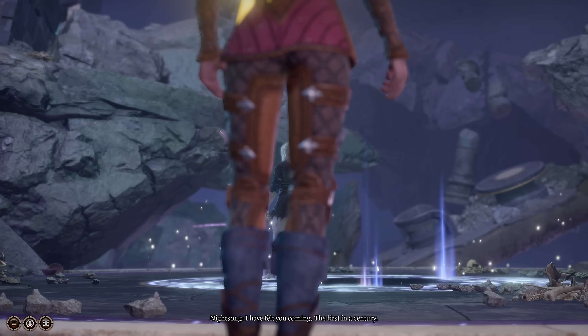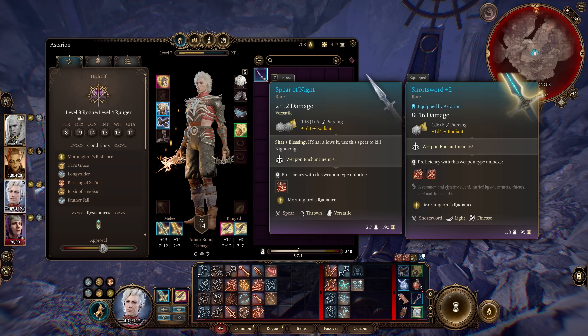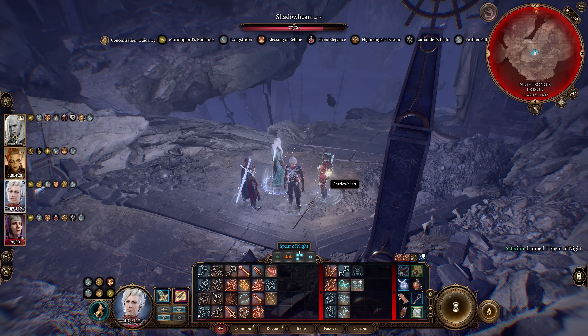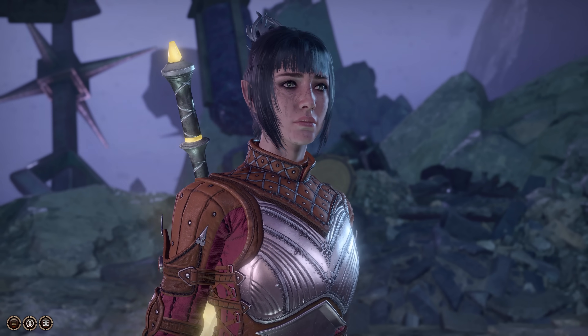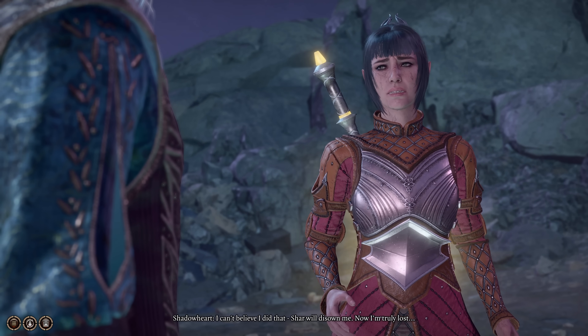Next up is a way to guarantee that Shadowheart won't kill the Night Song. All you need to do is drop the Spear of the Night on the ground once you enter the Shadowfell. Then, when progressing through dialogue, regardless of what you tell Shadowheart, she will react as if she just threw the Spear of the Night, skipping any persuasion checks and guaranteeing that the Night Song lives.